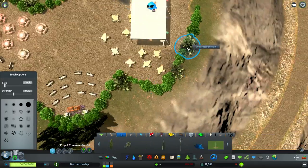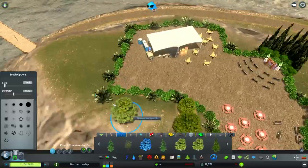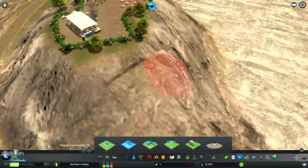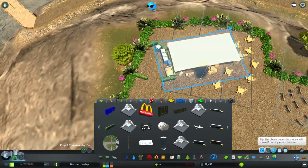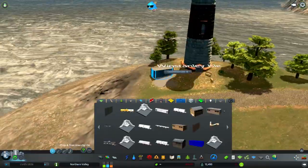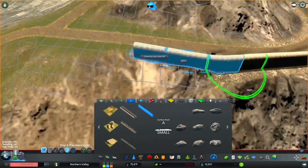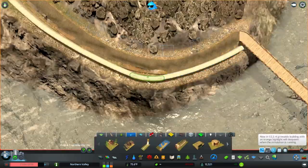I didn't want to seclude the area entirely with trees — I just wanted to block the view of the sewage slide. I still wanted you to be able to see the city from certain angles, because if you were having a wedding here you'd want to play into the scenery. There are some very picture-worthy angles in this area. You also see me placing porta-potties — I took a lot of care hiding those with bushes, because obviously a wedding reception needs bathroom facilities, but I didn't want them out in the open.